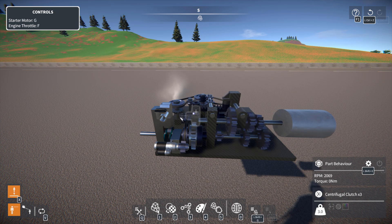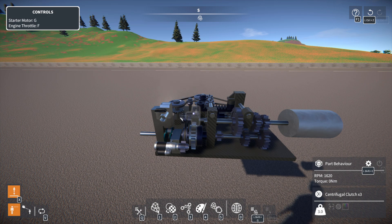All I'm doing is holding F for throttle and the system does everything by itself. Then let go and it'll downshift all three gears. So this is the fundamental principle by which our automatic transmission functions.